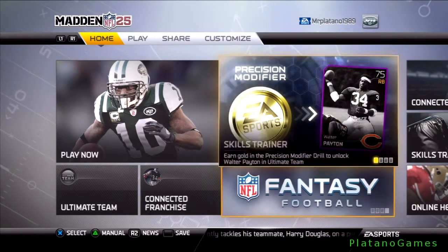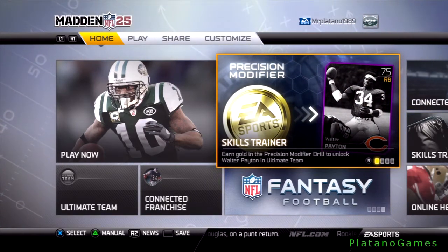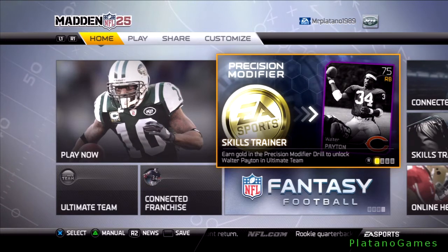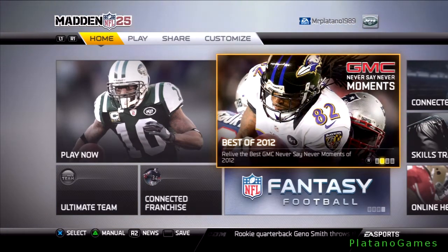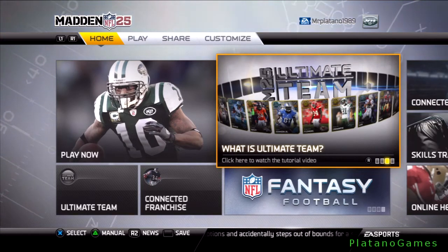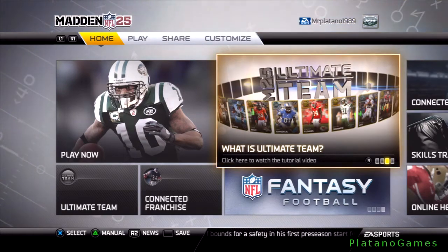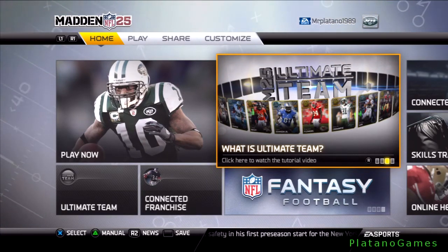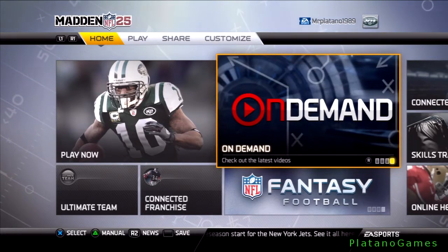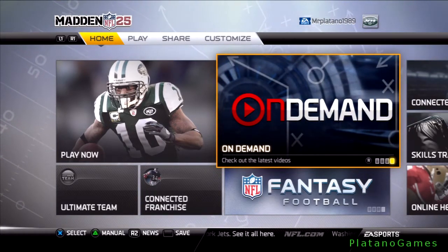And fantasy football. This hub up here: earn gold in the precision modifier drill to unlock Walter Payton in Ultimate Team. Another right stick option: GMC Never Say Never Moments — relive the best GMC Never Say Never Moments of 2012, five different moments available. And what is Ultimate Team? Click here to watch the tutorial video — the mode where you build a team using coins and card packs.